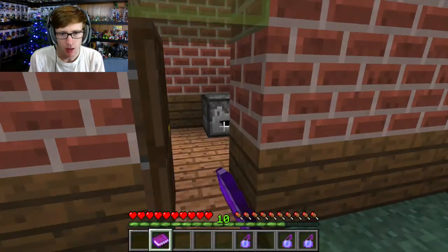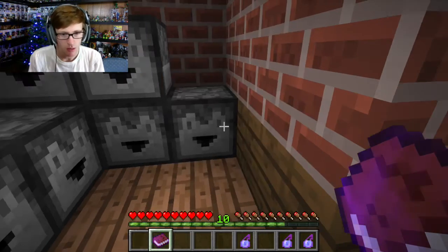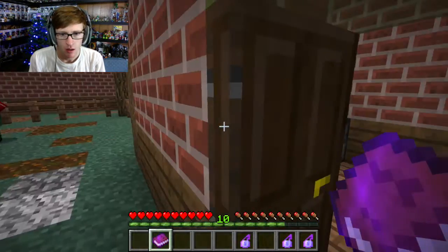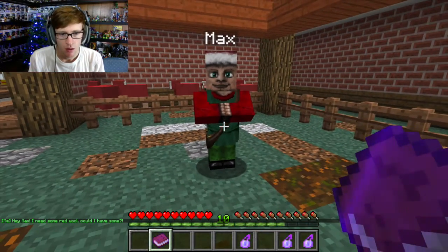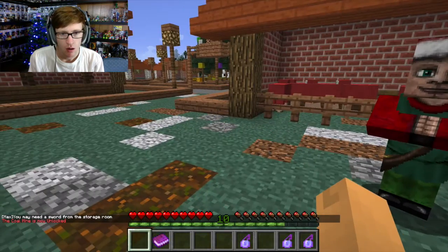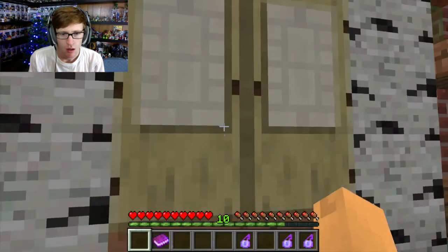Thinking it might be in the storage... we'll need an axe, so we'll just take this. Oh there's a sword — a better sword. Nothing, nothing, nothing. Hey Max, I need some red wool, could I have some? We are all out of shears. If you head to the coal mine and get iron ingots I could make some new ones — you may need a sword from the storage room. The coal mine is now unlocked. I don't even know where the coal mine is.